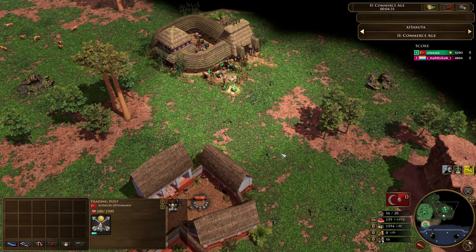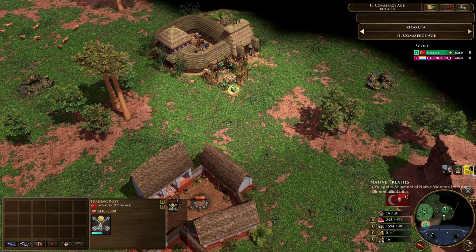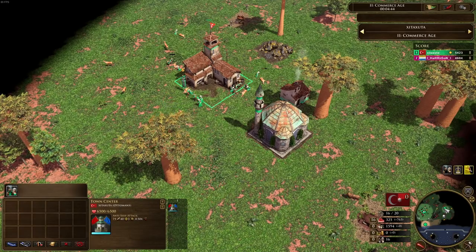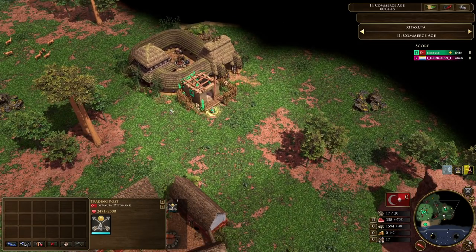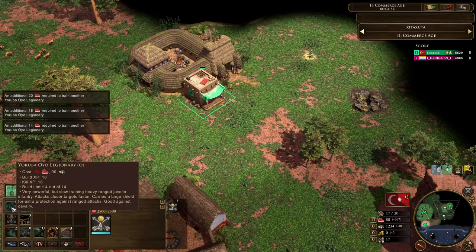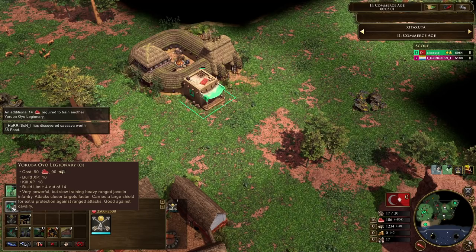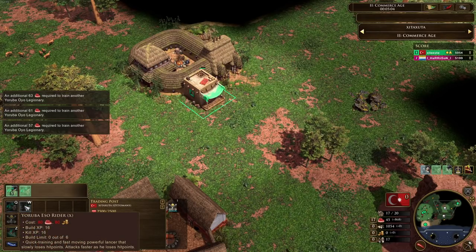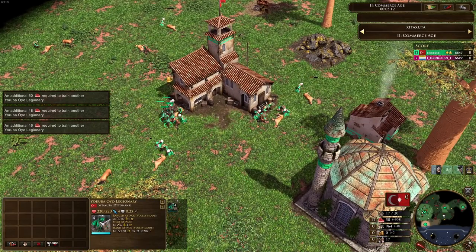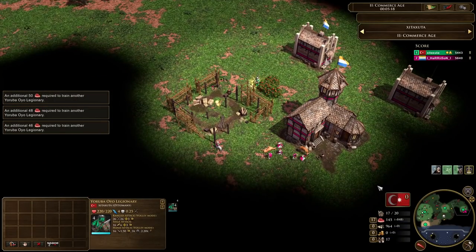Now with the native treaties card, it's going to provide a small shipment of each native tribe that you've allied with. So if you start your alliance with the Yoruba, drop down this trading post, then send native treaties — if you later take the Akan, it's still going to give you those Akan warriors the moment you ally with them. So it continues to pay off throughout the game. Now we take a look at the units: the first is the Esso rider — quick training, fast moving, powerful lancer that slowly loses hit points — and the Yoruba OU legionary, a very powerful but slow training heavy ranged javelin infantry that attacks closer targets faster. This is an expensive unit — 90 food, 90 wood, that's 180 resources. The native treaties has provided four OU legionaries. That's a total of 720 resources, and half of that is wood. That is an incredibly good shipment.